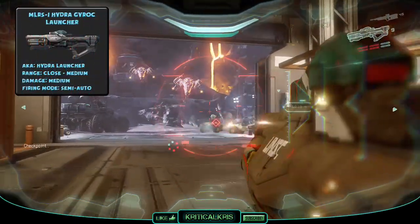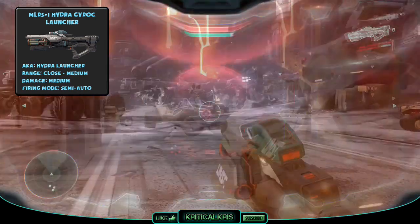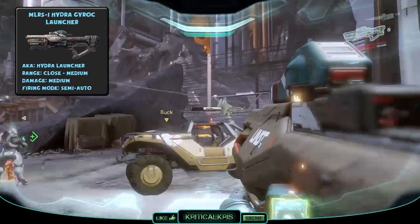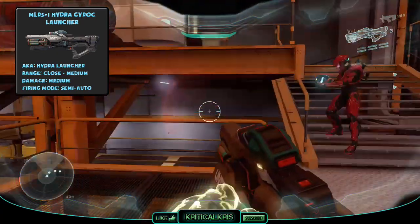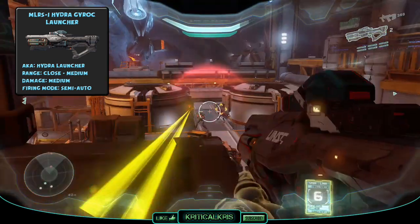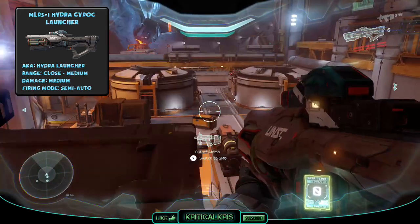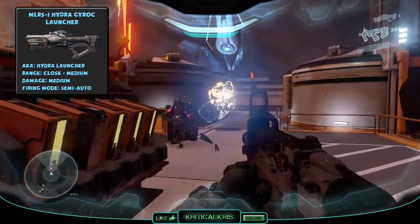The MLRS-1 Hydra launcher is a medium range, rapid fire air burst missile launcher, and a brand new weapon introduced in Halo 5. It features a 6 missile revolving cylinder and fires in a semi-automatic mode, firing rocket propelled explosives. The Hydra can dish out medium amounts of damage and is effective against both infantry and vehicles. It also has a lock-on feature with rockets capable of homing in on targets, although there is a lock-on time before acquiring the target. The Hydra is highly effective in both close quarters and medium range engagements, and can be used in direct fire mode, though it's most effective when locking onto enemies. Its semi-automatic targeting and tracking system allows you to target infantry and even distinct parts of hostile vehicles to kill enemies efficiently.